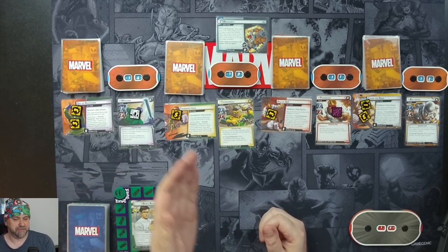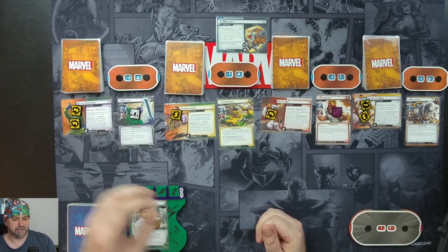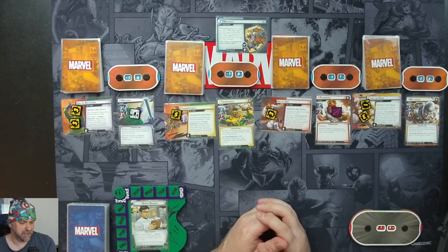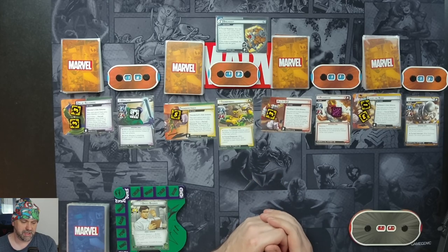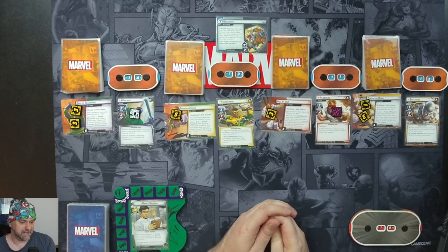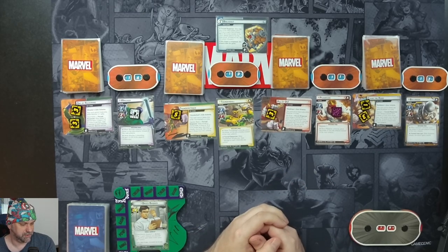So we have multiple villains. As we eliminate each villain, we eliminate them and their scheme from the game. Each villain has their own unique characteristics. All of them, when they scheme, place threat on their own side schemes. The Wrecker, when he attacks, gets plus two to his attack if it's undefended. After Thunderball attacks, you deal one damage to each character you control. Piledriver has Retaliate, and Bulldozer — when he attacks — his attacks gain overkill, which will kill and then the rest of the damage goes on to us.